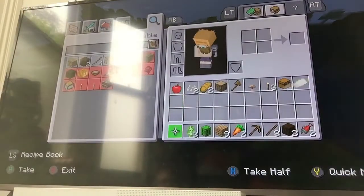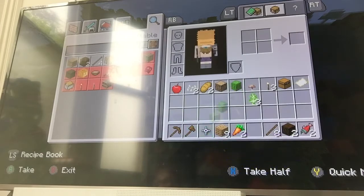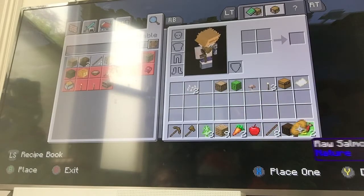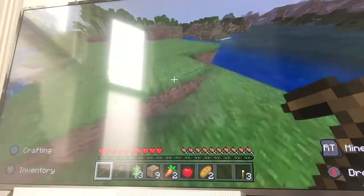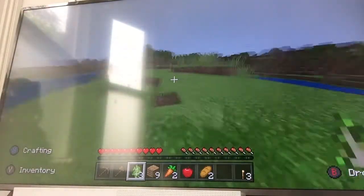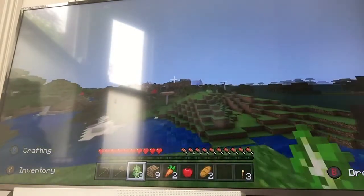I'm just going to get my inventory right. I like to do it myself at the start of things. Things like sticks you don't need because you can't place sticks. Salmon we can cook quite soon. I'm going to start making a nice little house around here. Just going to explore the area — plenty of trees. And yeah, we're in a swamp.